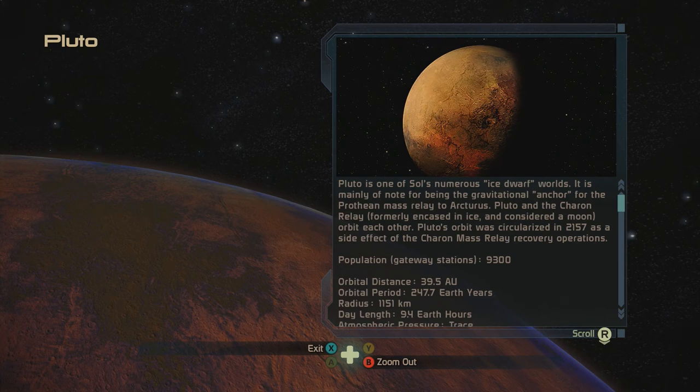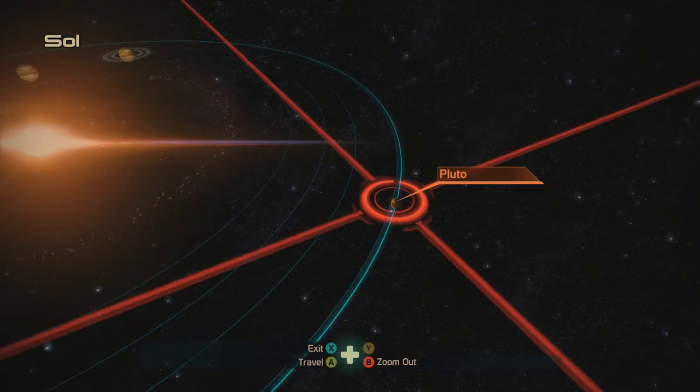Pluto is one of Sol's numerous ice dwarf worlds — it's mainly notable for being the gravitational anchor for the Prothean Mass Relay. By the way, this game was made when Pluto was still a planet. RIP Pluto. Pluto and the Charon Relay — formerly encased in ice and considered a moon — orbit each other. That's how humanity discovered Mass Effect Relays: the Charon Moon was encased in ice and we broke it open, realizing it was actually a Mass Effect Relay. Pluto's orbit was circularized as a side effect of the Charon Mass Effect Relay recovery operations. RIP Pluto, you were a good one.